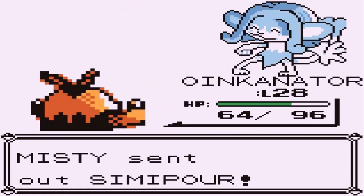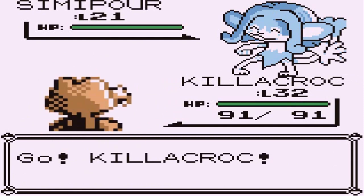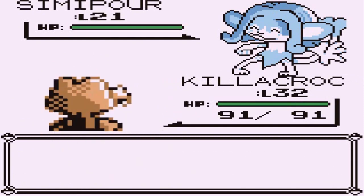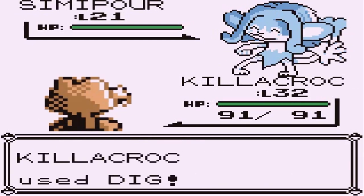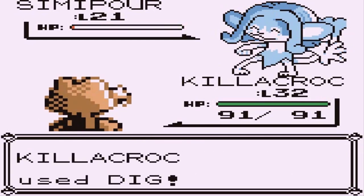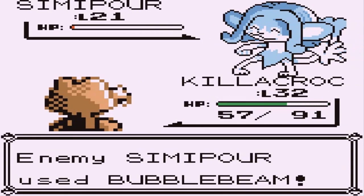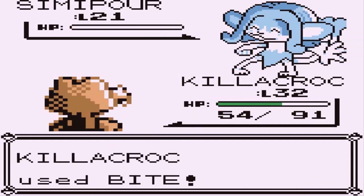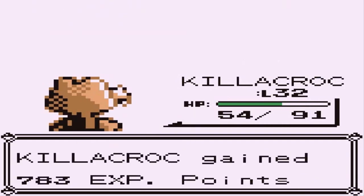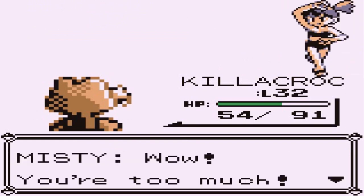Now here comes a Seadra. Let's switch to Killer Croc — level 32, look at this guy! Dig attack, bubble beam trying to hit us. Dig attack — it nearly digs out Seadra, holy crud! I would have taken it out in one hit. Bite attack for the win — and just like that, we defeat Misty!